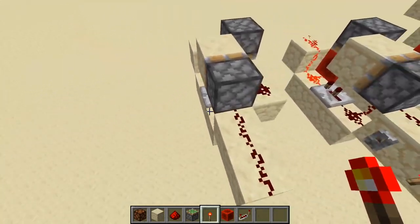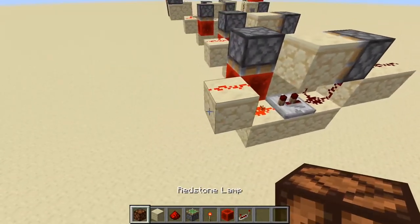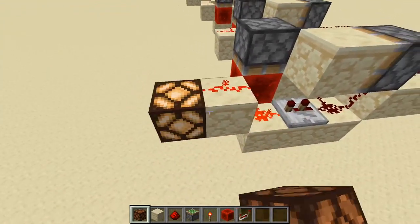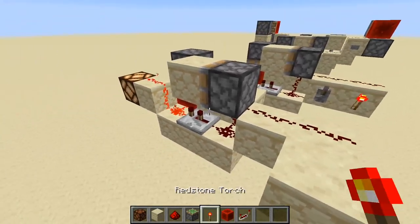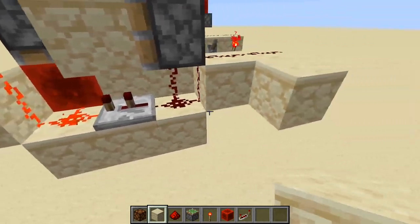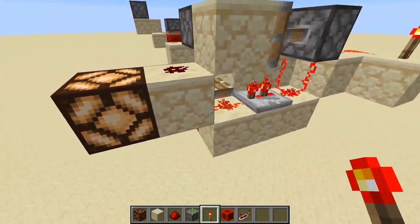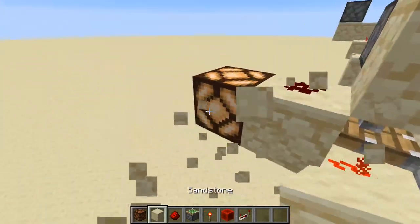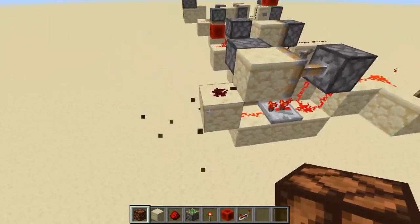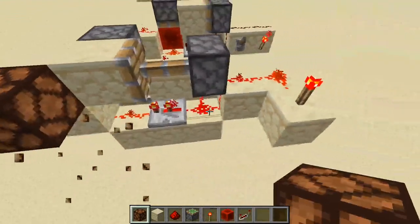You can build them facing both directions. One thing worth noting is that you can't use the block itself as the output, because once you power this and remove the connection, this becomes a line — the output is off, but it is weakly powering this block and therefore powering this lamp. The signal has to be taken from above, or you can extend the signal — that works too.